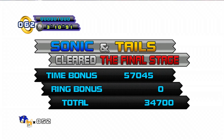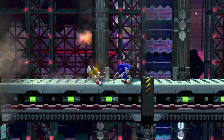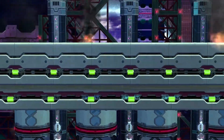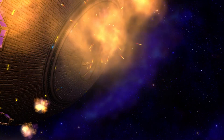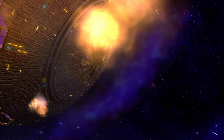That'll pretty much go ahead and put a stop to Eggman's plans. Now that we've essentially taken out the core of the Death Egg Mark II, that means the place is starting to come down. So it's time to go ahead and retreat out of this place. And with that, we come to the end of the Sonic the Hedgehog 4 duology.